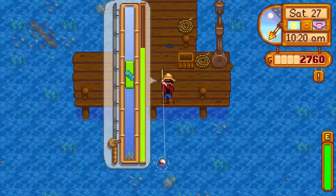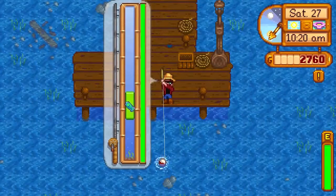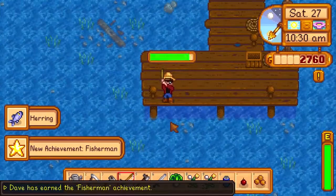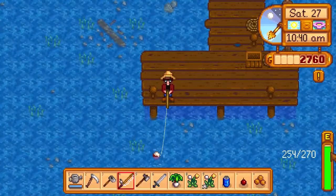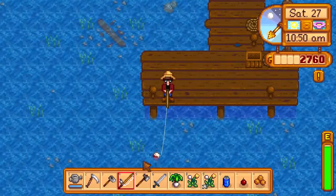We just have to make three tree tap things. You can go ahead and do that, I'm fishing right now. We need ten hardwood. I think once you get your axe up - wait, I'm upgrading the axe. I'll be able to get some hardwood, I think. Unless we have to get up to silver quality. We've got the fisherman achievement! So that's what we can do right now - those are some goals.